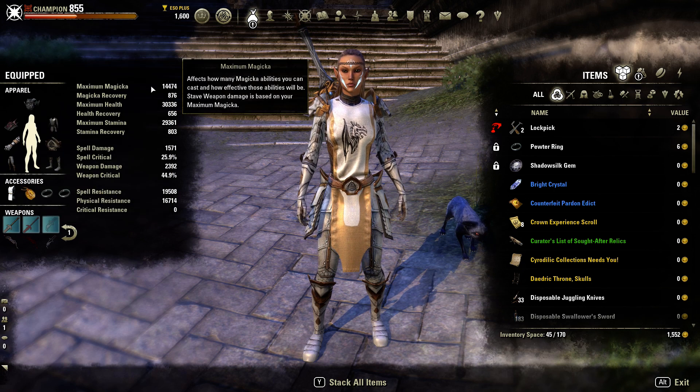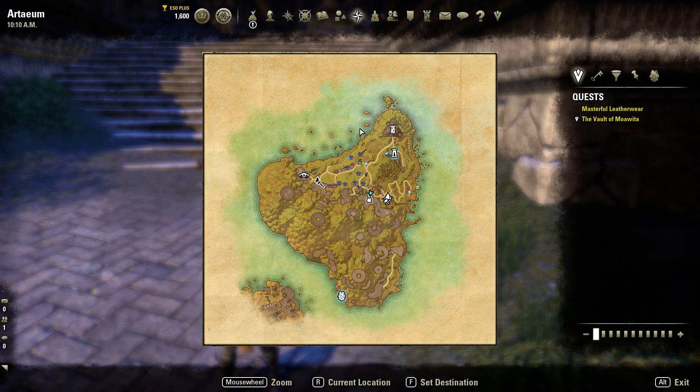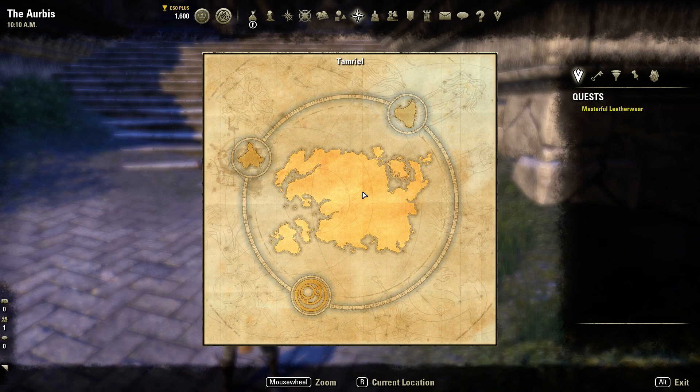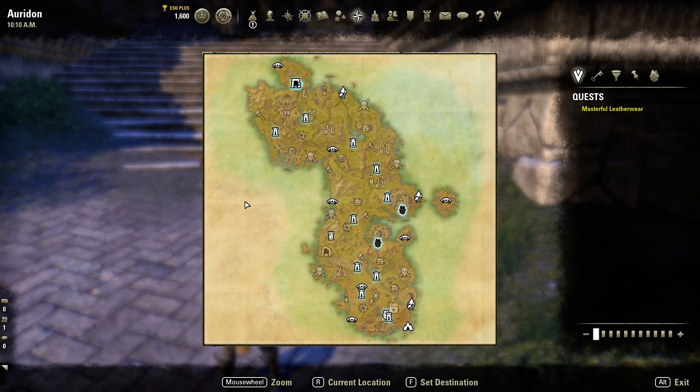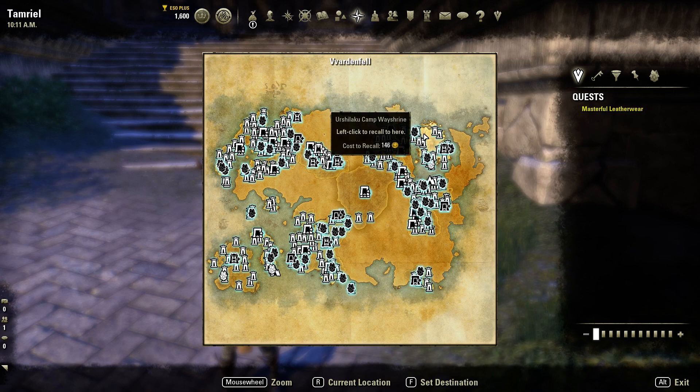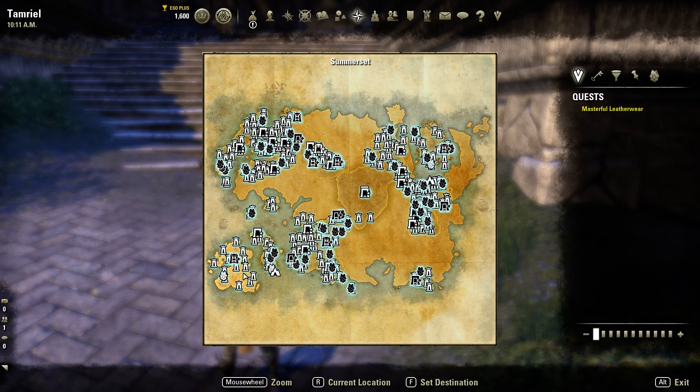Now, to get the traits you want, you have to farm. So what's the best place to farm overland sets? Well, farming overland sets can be a pain for a lot of people because they don't know how to get jewelry most of the time — that is the hardest thing to get for most sets, especially when farming sets in Vvardenfell, Summerset, Craglorn, or any DLC or chapter area. They don't have dolmens like we have in the rest of the game.